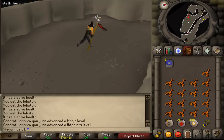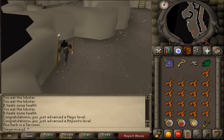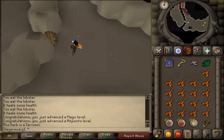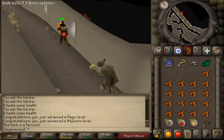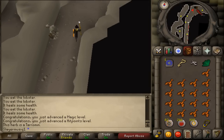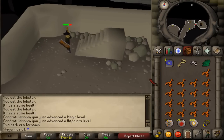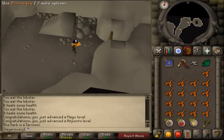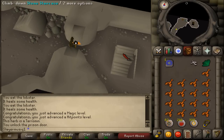When you have killed the troll general, pick up the prison key. Then go back through the wooden door you just came through, go south, then run north past some more aggressive trolls, and pass the exit. Just keep going north until you see a stairs sign on your minimap. Climb down the stone staircase. When you have climbed down, just east of you, you will find a prison door. Use the prison key on the door to unlock it. Open it, then climb down the staircase.